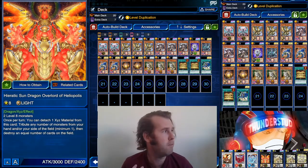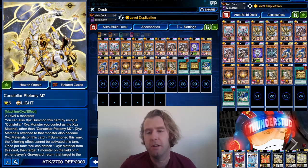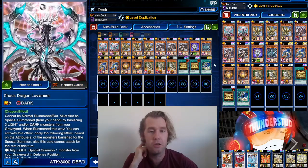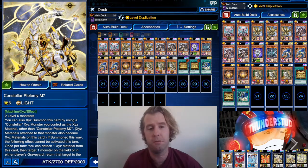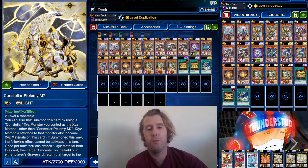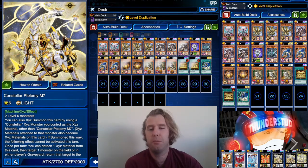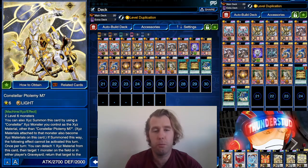We have our Heretic Sun Dragon Overlord of Heliopolis, and then we have our Constellar Patolemi M7 — he's the real MVP. Heretic is good and useful with Chaos and Duo, but you're going to use Constellar M7 pretty much every duel. It works so well with Thunder Dragons because we were already doing similar things, getting out Bryonic Dragon with tuners and Thunder Dragon bodies.